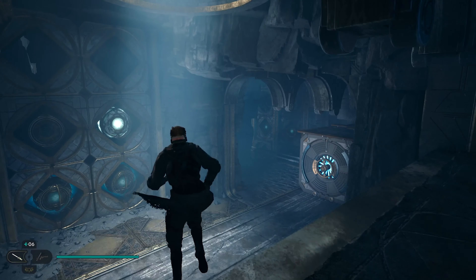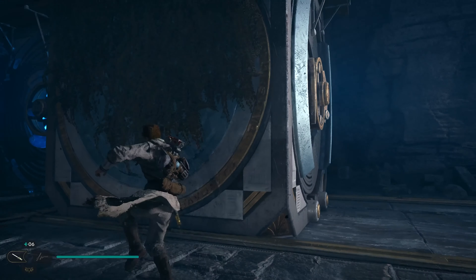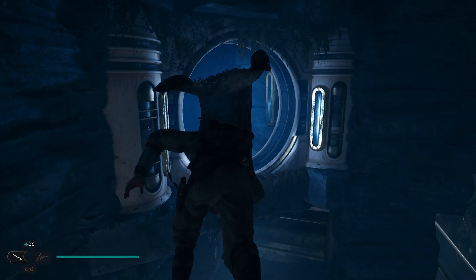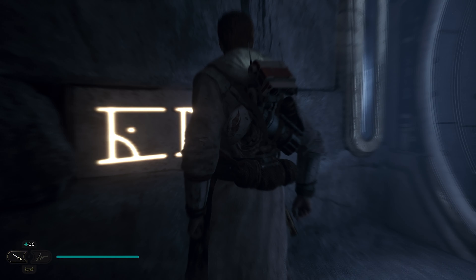In the back of the box, then you wanna come here. Jump back on this box, then jump across. Go back on this box — echo right there.